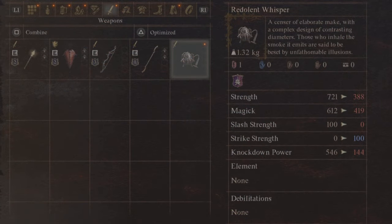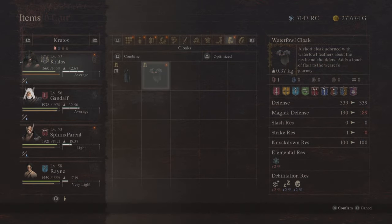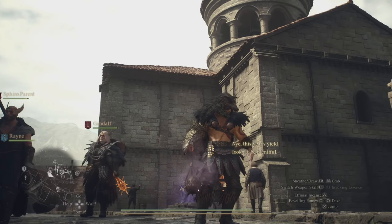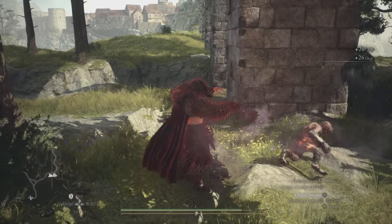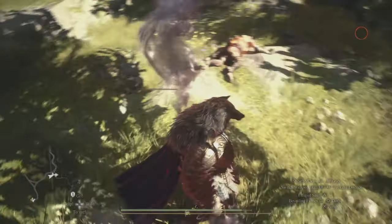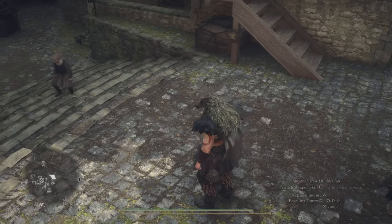The Revelling Whisperer is going to be for the Trickster class. Decent strength, the magic is really high, strike strength is cool, and knockdown power is kind of low. And the Waterfowl Cloak — hey, not bad at all, especially for a cloak. It looks really good, with 2% elemental resistance and debilitation resistances as well. Here's what the Revelling Whisperer looks like — you can create really cool clones of yourself with this weapon. And the Waterfowl Cloak looks pretty cool as well.